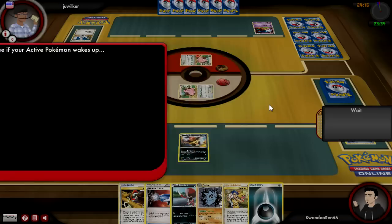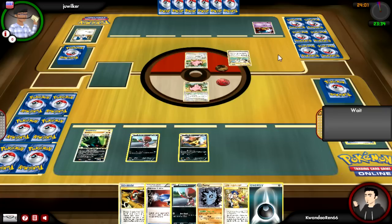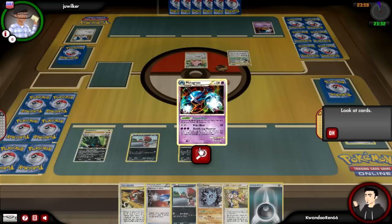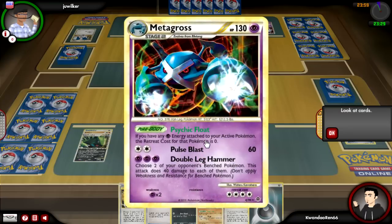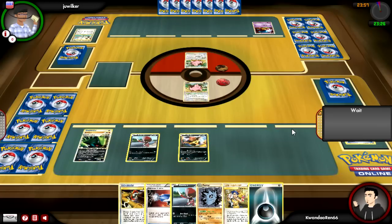I don't really want them getting set up faster than I do. I see that I have a Junk Arm and also a Pokemon Collector, so what I could do is I could Junk Arm stuff that I pull up from Pokemon Collector in order to get a Pokemon Communication in order to evolve some things. That seems like a wonderful plan. But he sends out a Metagross, and that's actually really interesting, because it makes it kind of like a Super Retreat Aid, like Dodrio.